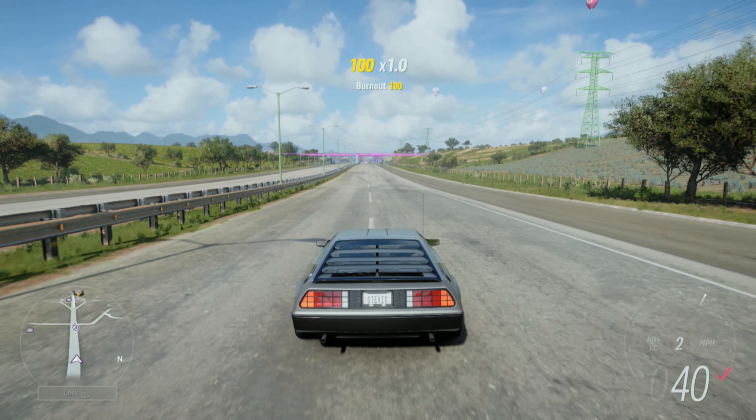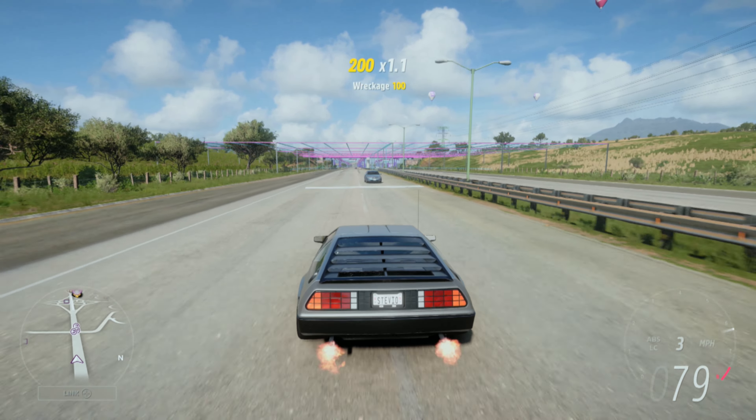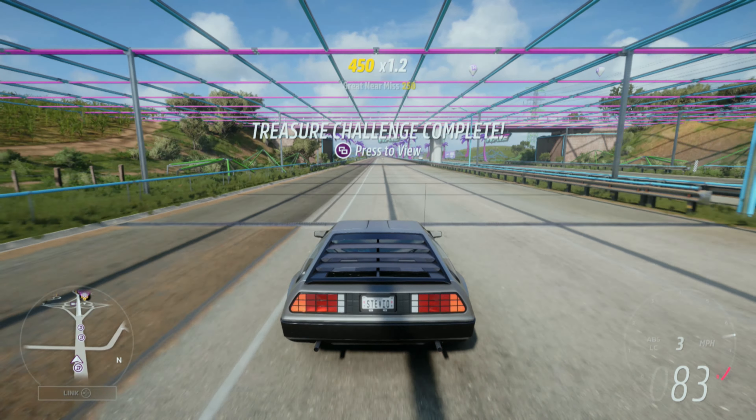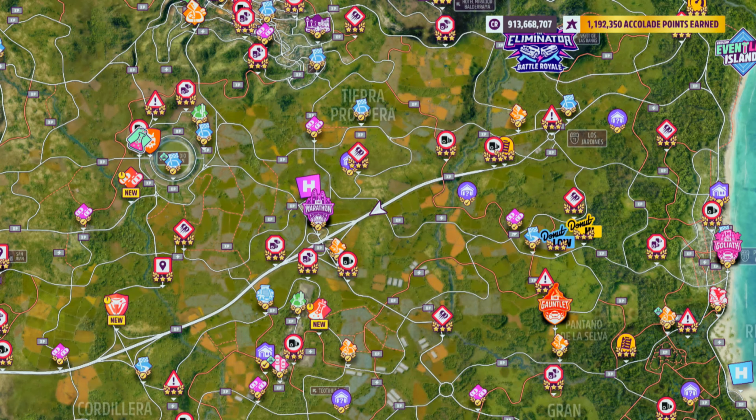So just bring out your favorite car, full send it, and all you gotta do is drive by a traffic car very closely without hitting it. You will see the Near Miss skill pop, and then you will see treasure challenge complete.